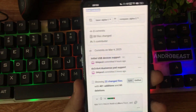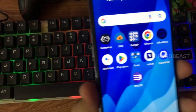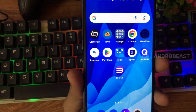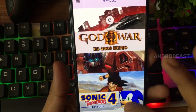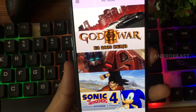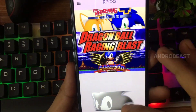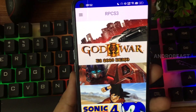I have already installed this update. They have added the official RPCS3 logo now. The UI is completely changed — games can now be accessed by just scrolling from top to bottom, and all installed games are visible in this new layout.